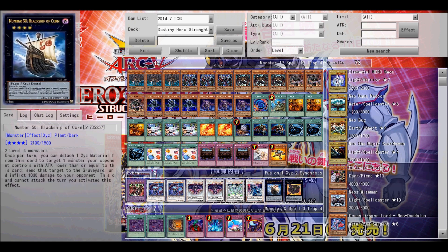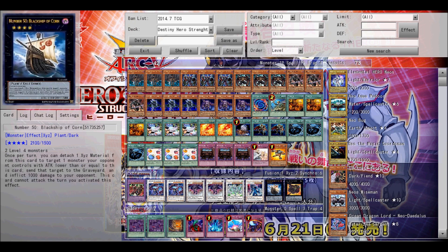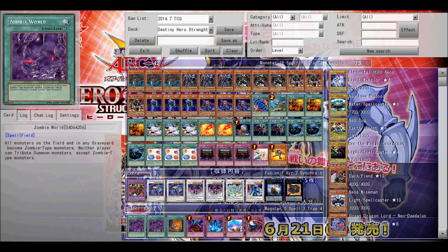Next is Beelze. He's one of the two most important cards in this extra deck. He's in here because he can't be destroyed by battle or card effects, and when you take damage from an attack involving this card or from an opponent's card effect, this card gains attack equal to the damage you took. So it's useful because of its strength and the fact that it can't be destroyed.